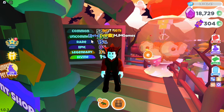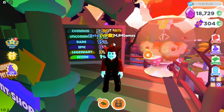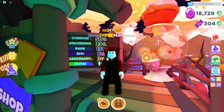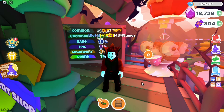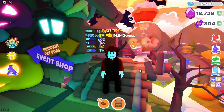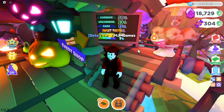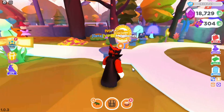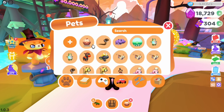We can see the chances: we're mostly going to get commons at 50%, uncommons 23%, rares 15%, epics 8%, legendaries 3%, and divines 1%. I will tell you my results based on the percentage chances at the end. So let's go and open these — we've got 100 as we can see here.